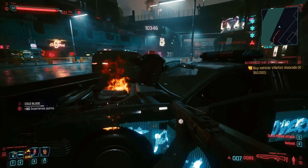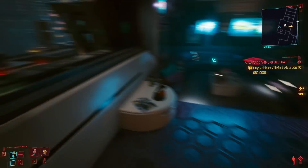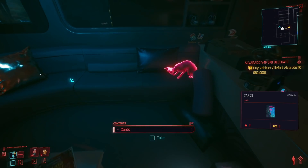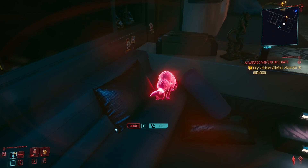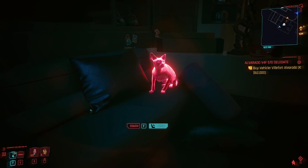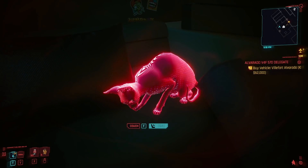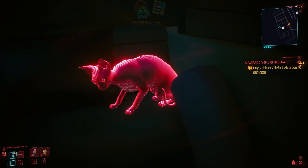Now if only mod creators would start to design their own billboards and signs. Moving on to the next one, we have a bit of a revamp to something you can obtain for your apartment. Nibbles the Cat is a pet you can get for your place, but if you want to further cyberpunkify your apartment you can also opt to mod him into hologram Nibbles, featuring a variety of different colors. It's not quite as cool as say Joy from Blade Runner 2049, but it is a little addition to your apartment that will make you feel a little more like you are in a sci-fi dystopia.